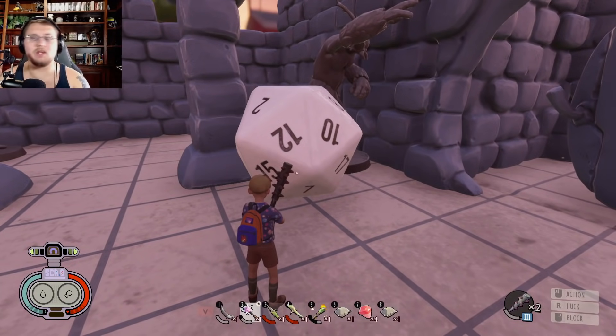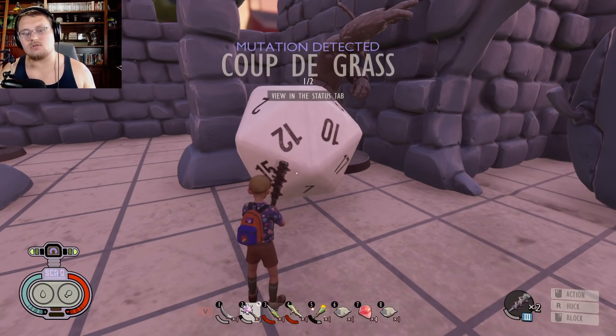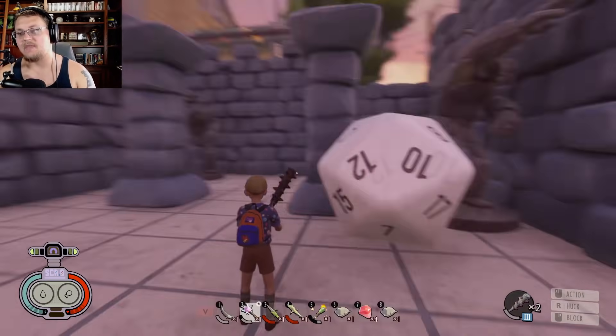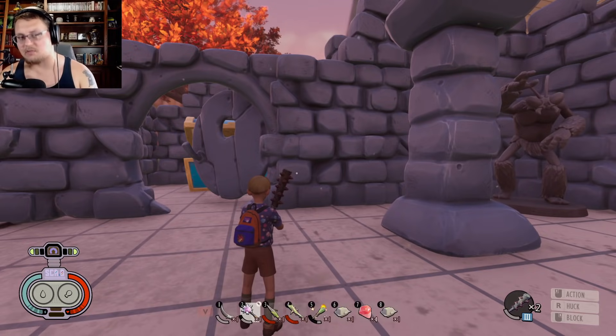Once the 20 is all the way up you will get that star, and then you'll be granted with Coup de Grass. So this is how you go through and get this perk. You get it to Tier 1, then go into stats and you'll see Coup de Grass — you get critical hit chance.